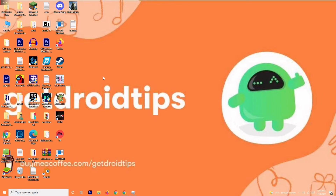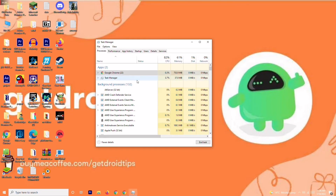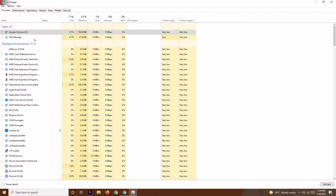Solution number three is to close unnecessary tasks running in the background. Right-click on the taskbar and open Task Manager. You can see many things running in the background — check which ones are draining your performance. If there are any heavy unwanted programs like Adobe Premiere Pro or similar, right-click on them and select End Task.